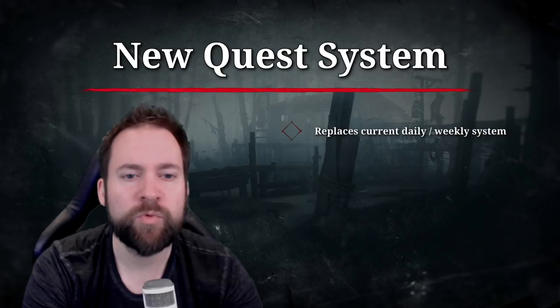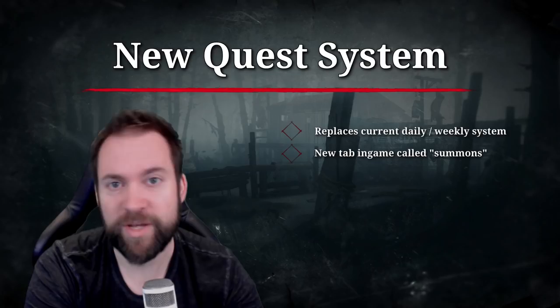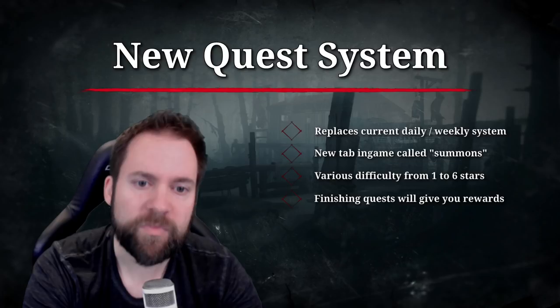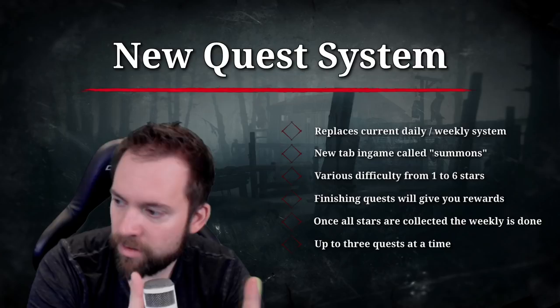First, let's talk about the new quest system, which is probably the biggest thing regarding 1.8.1. It replaces the current daily and weekly system, which is nice because it was kind of trash anyway. I don't think a lot of people care about that. You now have a new in-game tab called Summons — they call quests Summons, which is okay. They keep it hunt-themed, so I like that. You have various difficulty levels for these summons, from one to six stars. You finish the quests and then you get these stars. You will also get other rewards, but I'll show you the whole screen in a bit. Once all stars are collected, the weekly is done. In total, you need 30. And you can have up to three quests at a time.